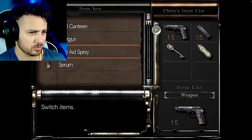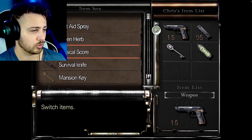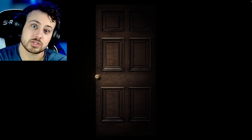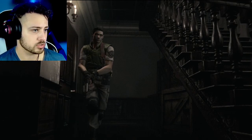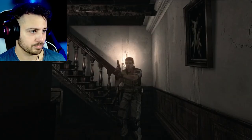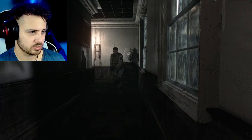We have the serum but I don't really know what we're supposed to do with it now - we were going to get it for our buddy Richard but he's dead. So now I guess we just explore and see what we can find. There's a room with the knights moving around and something in there, and there's also the kitchen area to explore.